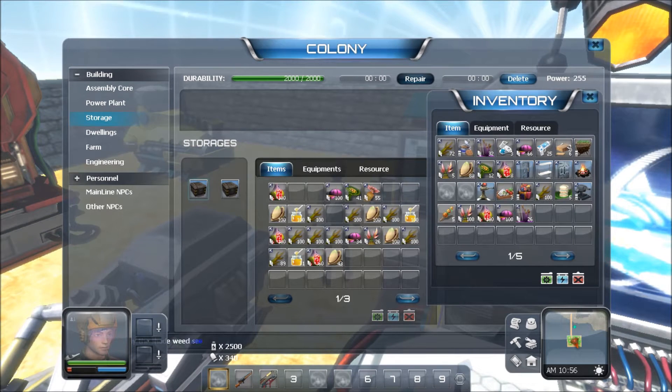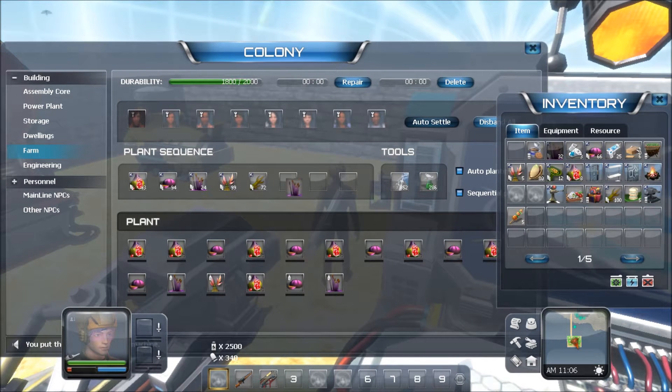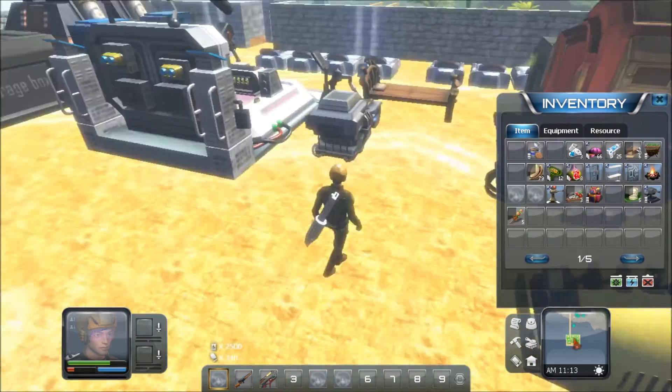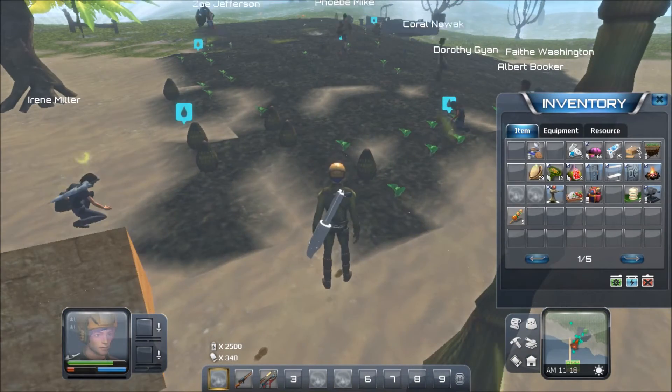Simply load said seeds into the plant queue sequence. From there, as long as you have colonists, they will begin to plant said seeds. Now you're also going to need to make sure you have water and the pesticide set up so that plants can be taken care of.